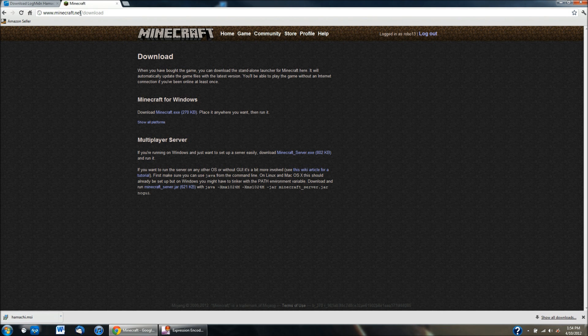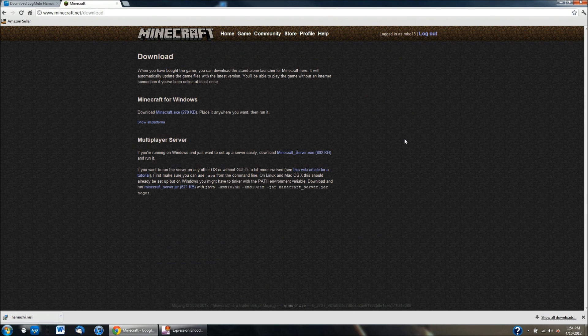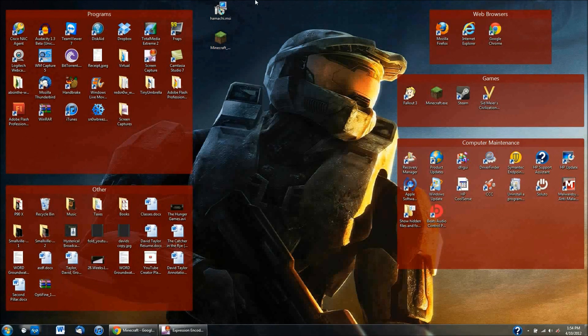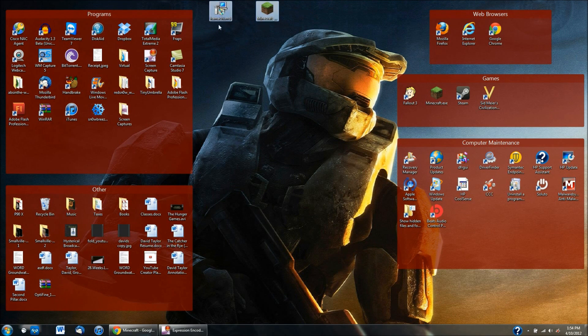Then you need to go to Minecraft.net and log in. You have to have a Minecraft account, and once you log in go down to where it says play Minecraft and hit download. Down here it says multiplayer server — you need to download the Minecraft_server.exe file. I have those both saved to my desktop, and once you have them you are pretty much ready to go. You also need the Minecraft.exe actual game, so you need to buy that.